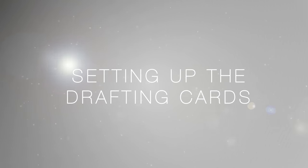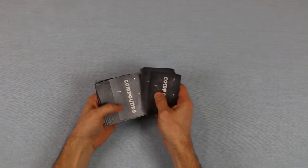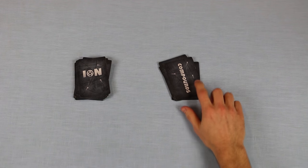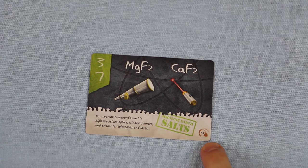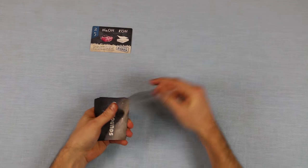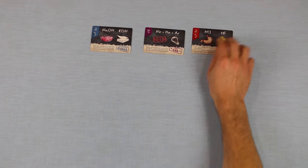Now it's time to set up the cards. There are two different types of cards in the game, and you can tell them apart by their backs. These are the drafting cards, and these are the compound goal cards. Shuffle each deck separately. If you're playing with four players or less, remove the cards with this five plus symbol in the corner, and then flip two of the remaining cards face up in the center of the table. If you're playing with five or more players, leave the cards with the five plus symbol in the deck, and flip three goal cards instead.